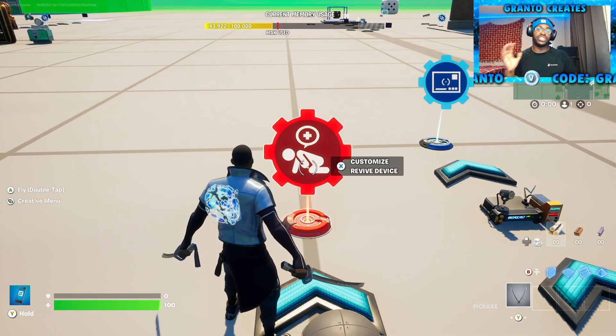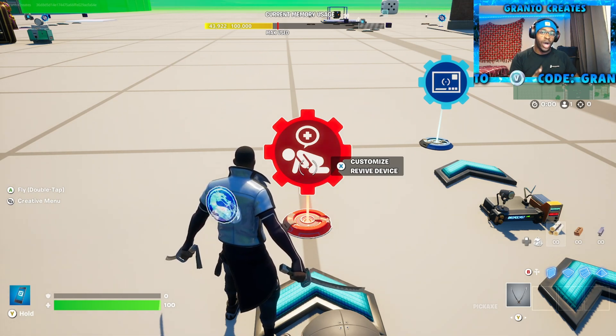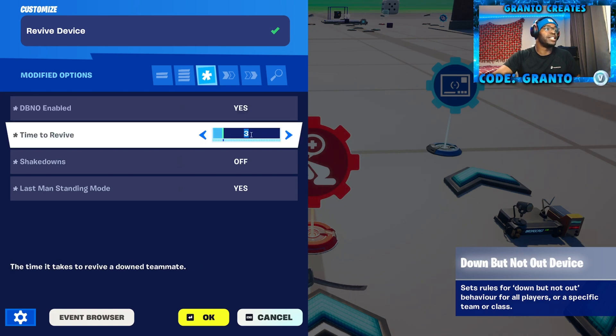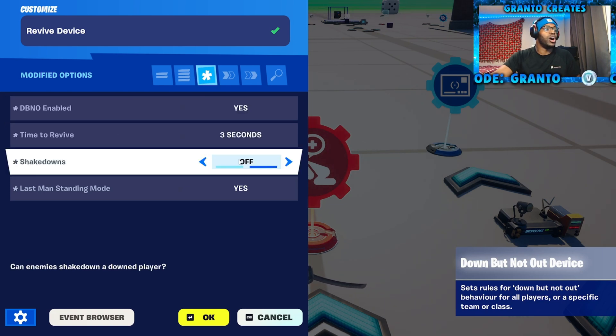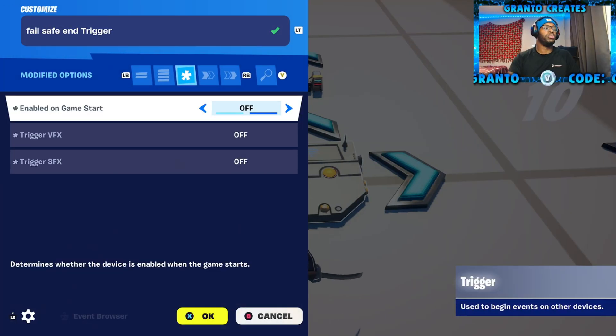Go to the Revive device, which is just your island's down-but-not-out device. There should be only one — it is called the Revive device. Down-but-not-out enabled — yes. Time to revive is three seconds. Shakedowns — turn off. Last man standing mode — this is important — it has to be yes.